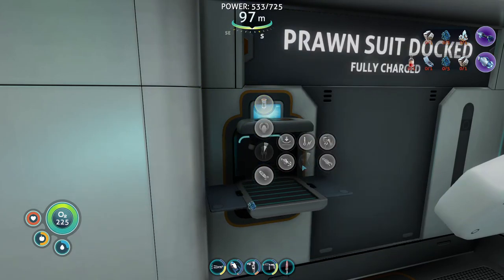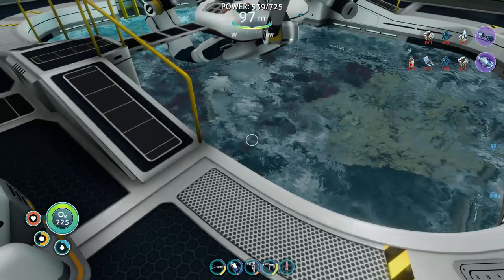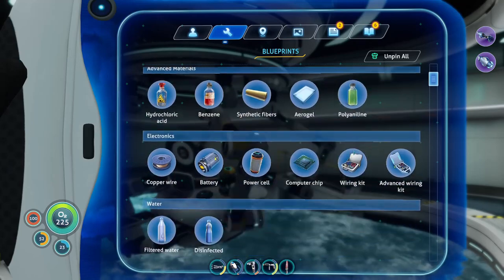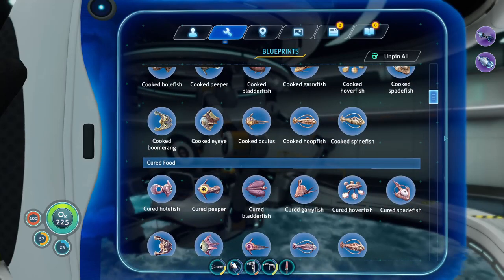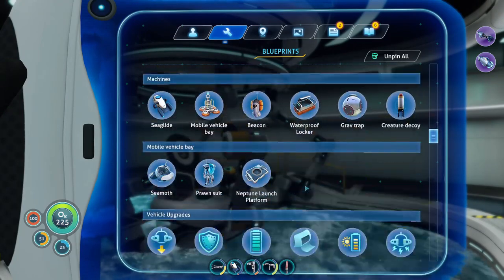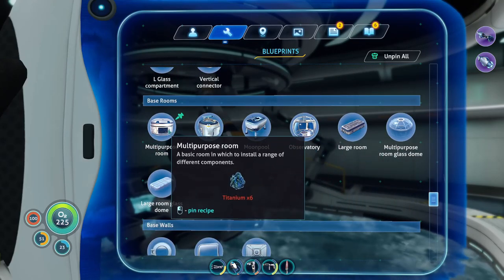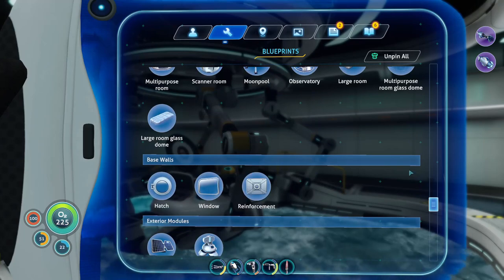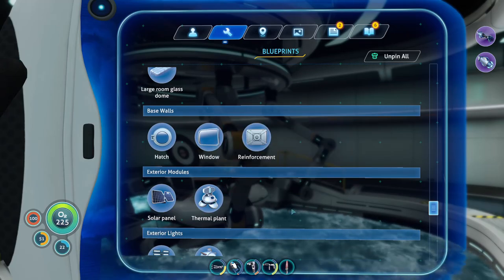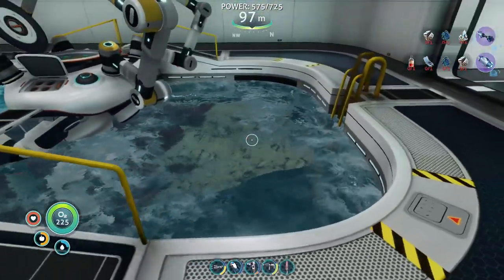So that's the grapple hook, and this is the power suit. That should be everything. I mostly planned that when we get down to the Lost River's Biome — not the ghost biome, the Lost River's Biome — we're going to set up a bit of an outpost. We'll do like a multi-purpose room, or more likely thermal reactors since we stocked up on magnetite. I've got one aerogel left and I can always craft more since gel's plentiful.